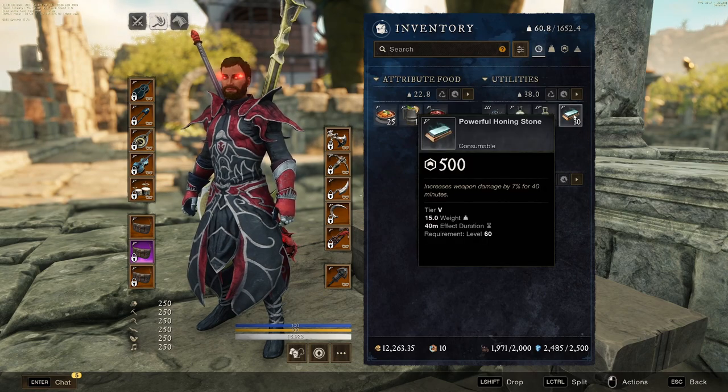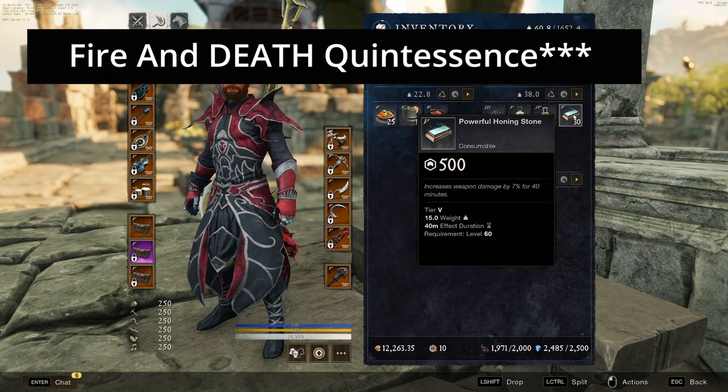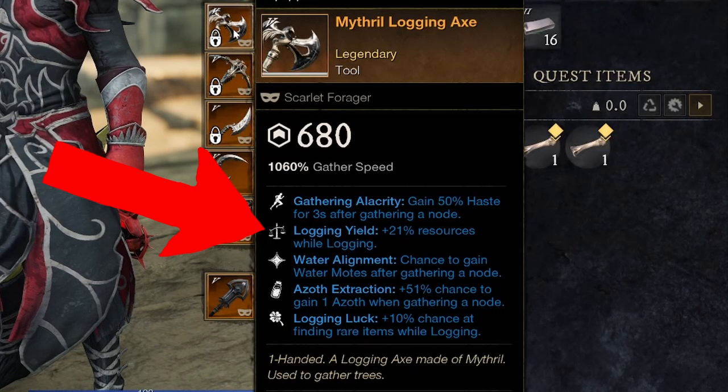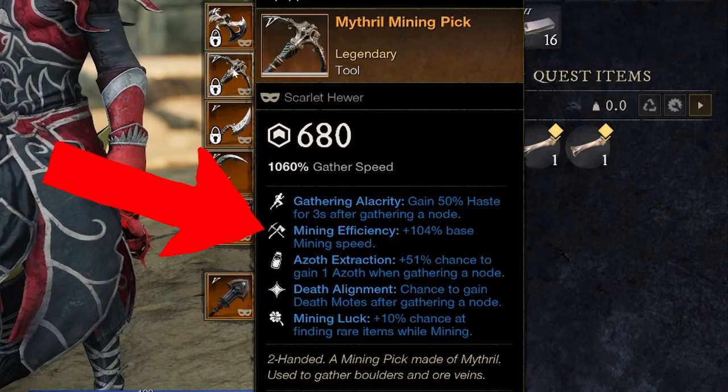For example, crafting a powerful honing stone requires fire and soul quintessence, which is just the upgraded version of the mote. Now let's talk about tool perks. The best perks for any of your tools are: more yield, so you get more resources; efficiency, which makes you gather faster; and Azoth Extraction, which gives you a chance to gather Azoth anytime you collect that particular type of resource.